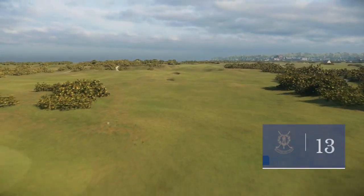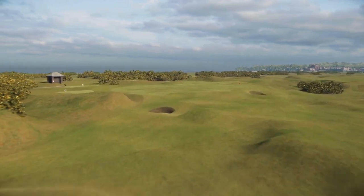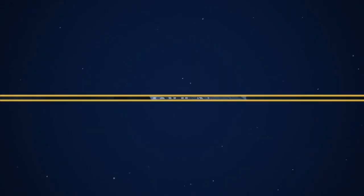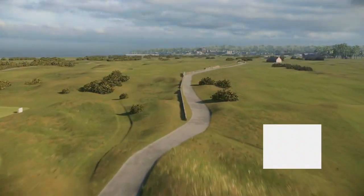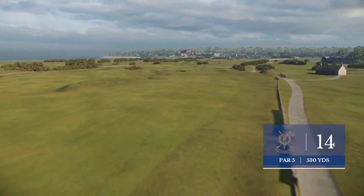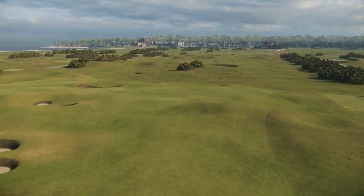Frank, how about the bunkers here at 13, a rather ominous sounding name? Yeah, the coffins — and they are that for a reason. If you finish up in there, the best you'll probably ever do is make a bogey, unless you're an absolute genius. That'll be avoided off the tee. If you do, it's still a difficult hole. The second shot, unless you hit a perfect tee shot, will be blind. You know a course is old when instead of white out-of-bounds sticks, they have an out-of-bounds wall. Most players are taking it down the left side landing area. Of course, it has all these wonderful little names — it's known as the Elysian Fields.